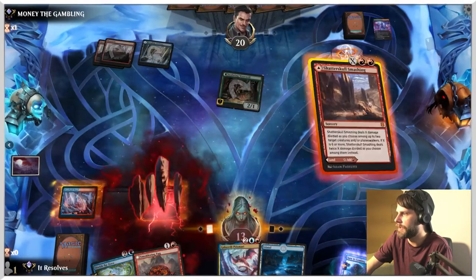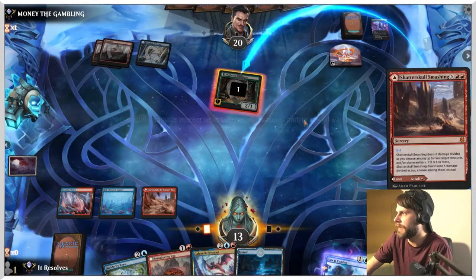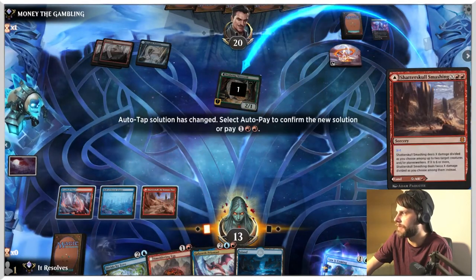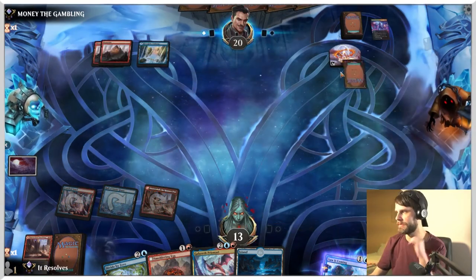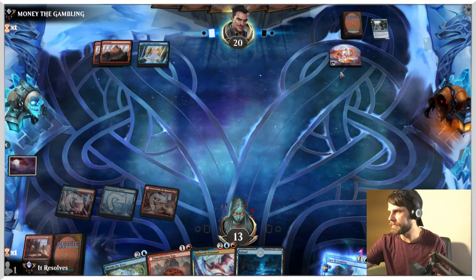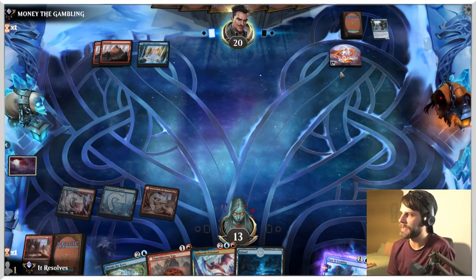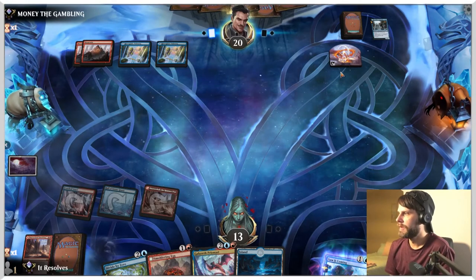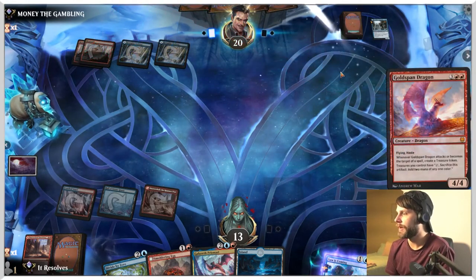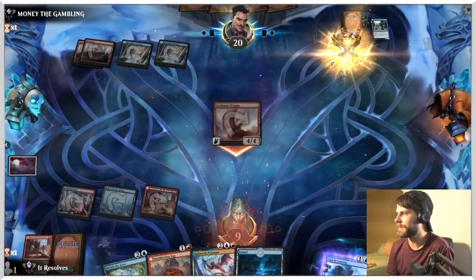I'm going to pay the three — we're just going to burn this thing out here. Hopefully they don't have like a snakeskin veil or something. It doesn't look like this is the style of deck to have that, but that's helpful — just gets that off the field. We did have to take some massive damage to do it, but I think it's okay. Next turn we can drop Prismari. Oh, that's super scary — now I wish we had left up the Saw It Coming.